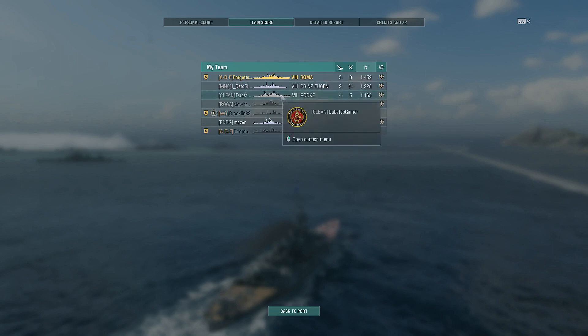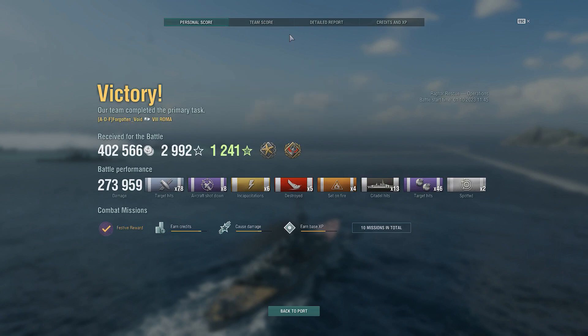Skipping to the results screen: we had a 5-star victory with 5 kills and 13 citadels, 273k damage, and top of the board in Roma. This is probably my best game with Roma ever. I did not expect to play this well — I was just going to play and have fun. We skipped ahead because Raptor Rescue is just so slow after you kill everything.